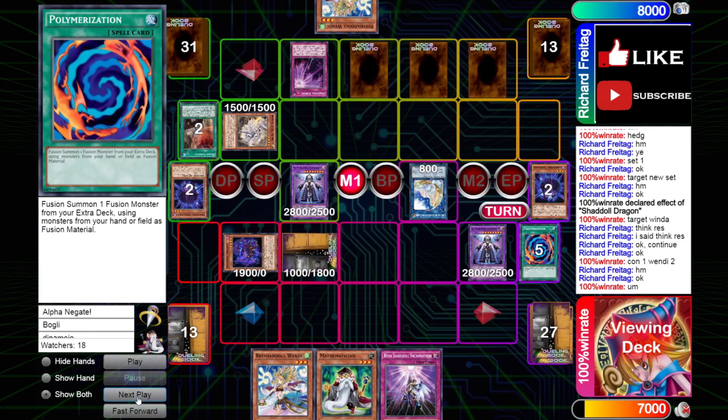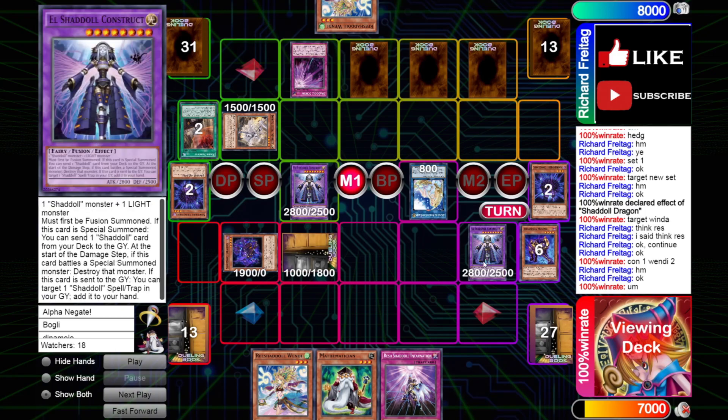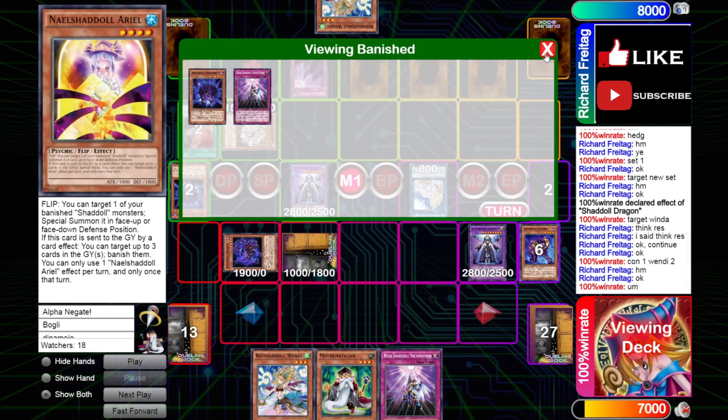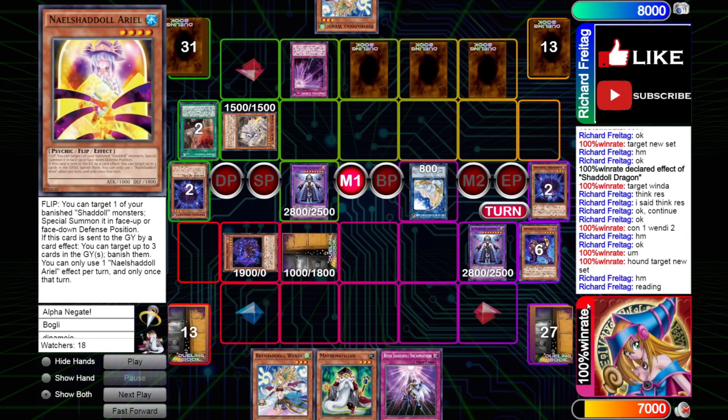So Wendy's going to summon Ariel face down. Then he's going to send Hound — so he does play Hound. This is a very cute combo. I really do like it because every time you make a Construct with a Wendy, you're pretty much going to be able to essentially get a recovery play from your Ariel. This is a very nice play from 100% win rate — it's something I personally wouldn't have seen.